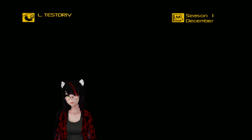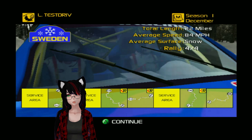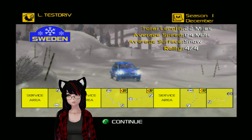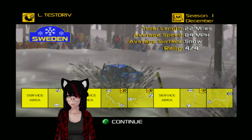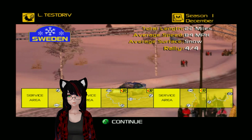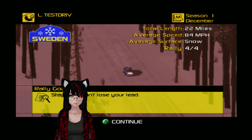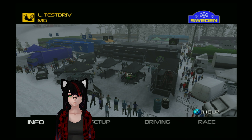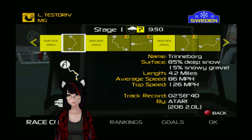We have Sweden, so that should mean — yes — we have snow, finally. 22 miles, average speed is 84 miles per hour, average surface is snow, and rally number is 4 out of 4. Stay cool, don't lose your lead. I can probably do that. Let's have a look at our race conditions, at least for our first stage here.